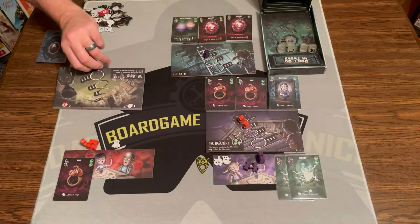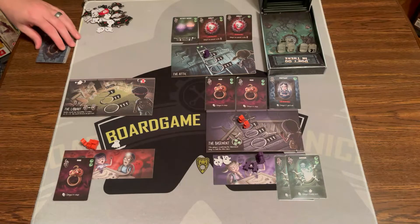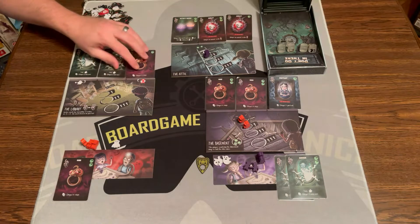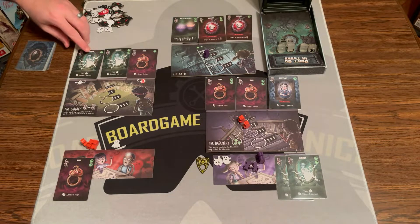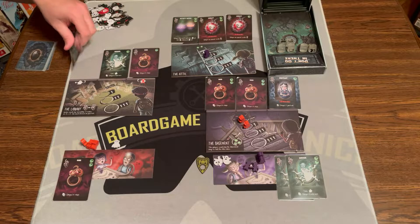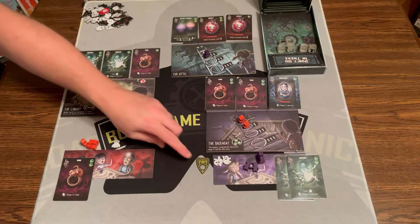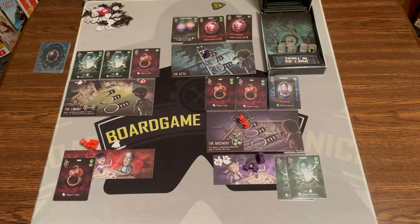Then they take their workers back, and this board gets flipped over. Now it is the library. We will put three cards down. This location orders cards by ascending curse value - so this one, and then these two. You take this card, you get a ghost; you take that card, you lose a ghost. So that's kind of cool. And that was purple's turn.